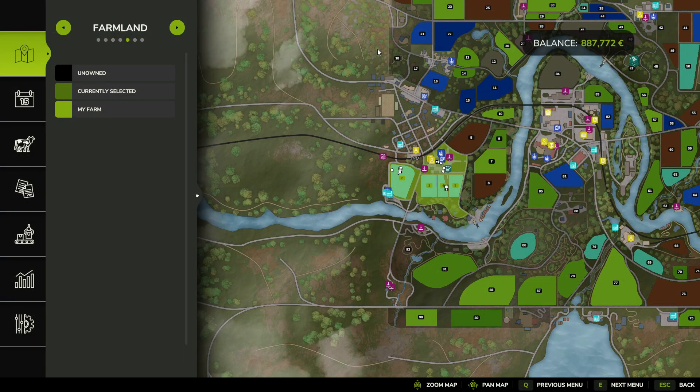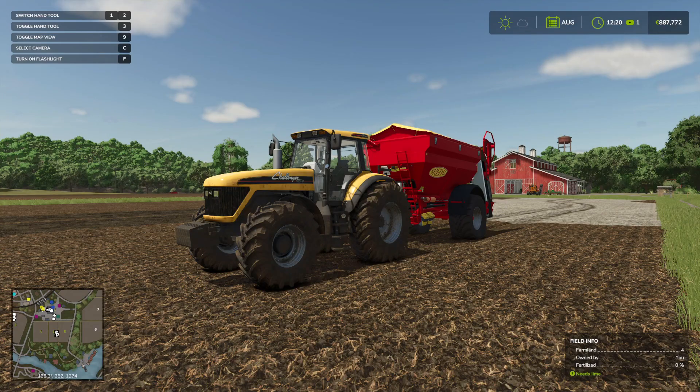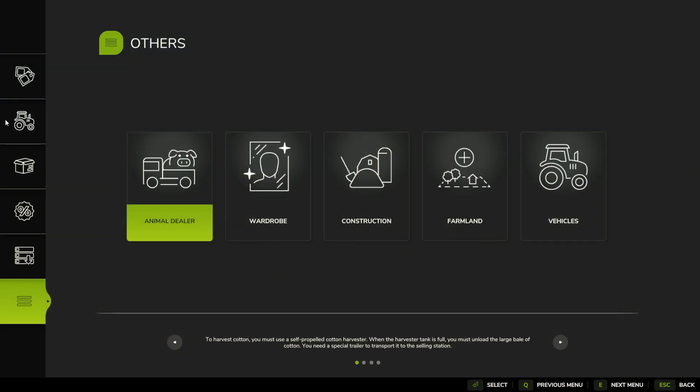So let's press Escape. Actually, no, we don't press Escape. We've got to press P for Purchase. We've got to go into this Purchase menu.